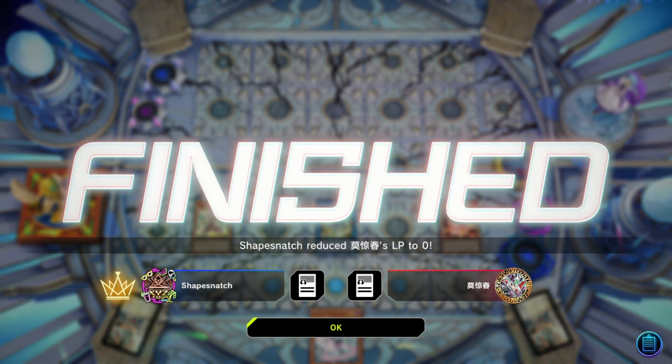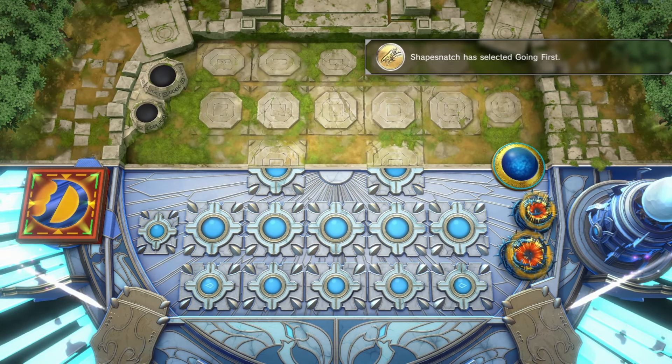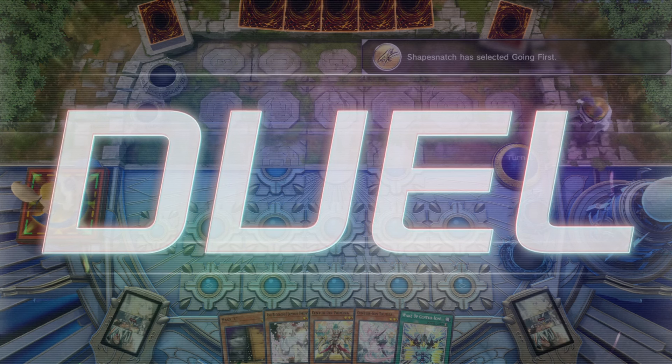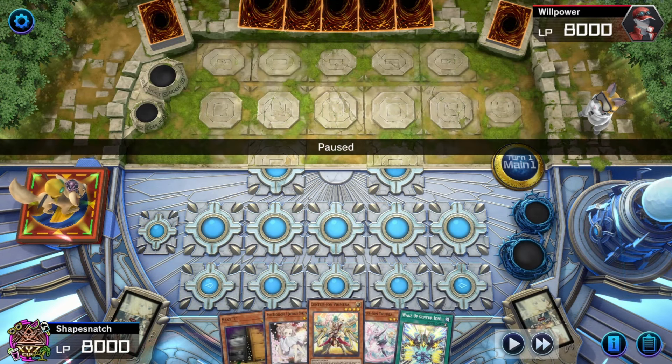Here's an unfortunate combination of Centurion cards — we opened three pieces of engine, but unfortunately none of them are the good spell traps. Wake Up is not really an extender, so we didn't open Emblema Oath or Stand Up. So unfortunately this cannot really play through a hand trap. We're going to get Impermed and pass.